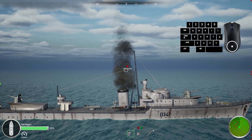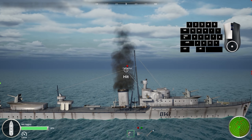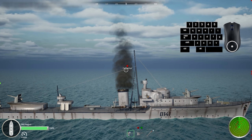Once you are ready to take the shot, press the left mouse button to fire. You can switch between different weapons by pressing the left control key.